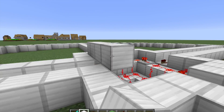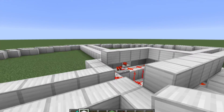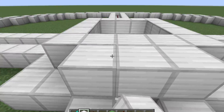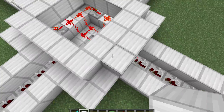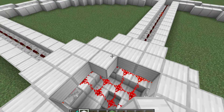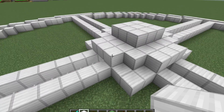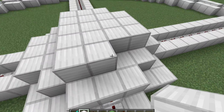I'm going to put either a glass dome or an iron block dome over it. I like to keep my redstone things covered and secret so people won't steal them when I'm doing this in my world. It looks kind of cool too.